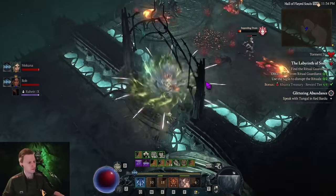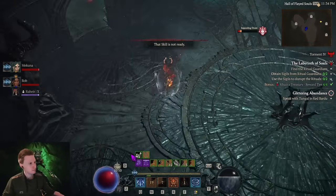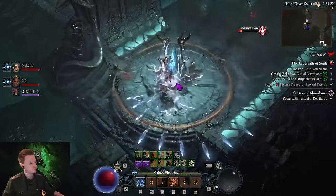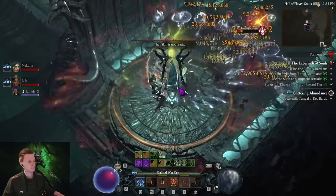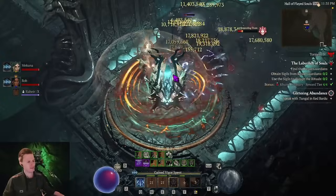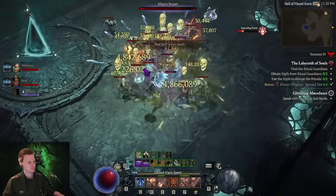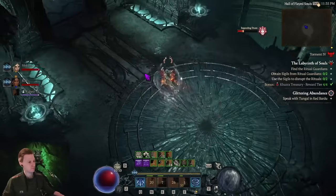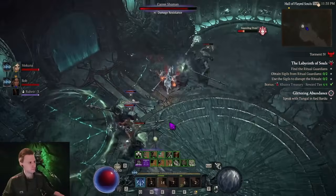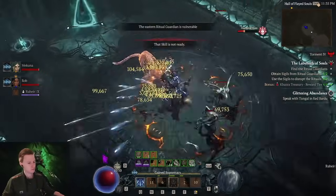I think the first dungeon we did was the only tricky thing — it's understanding that only one of us has to go through the boss portal, and then you have to bring me back after. People are going to get thrown into the hardest one right from the start. I'm still surprised that I got one-shot — I'm almost max on all resistances and everything is capped, and he just one-shot me. How much life do you have? I have 5,000. That's quite a lot. I have 10k life.